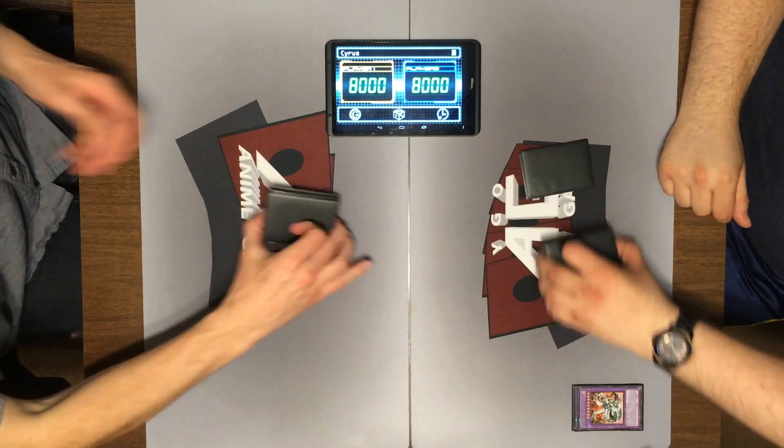I want MST and Explorer Dragon when you attack too. Cyber Dark Hill — attack your Troop Dragon. That will be another 800. I think I need to draw some better cards. I'll end my turn.